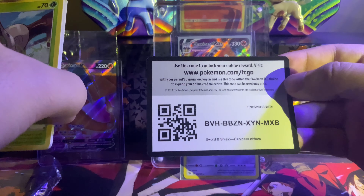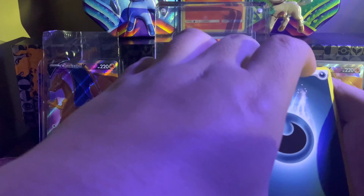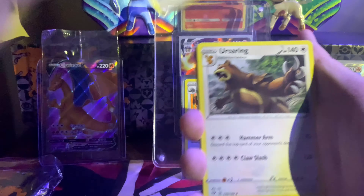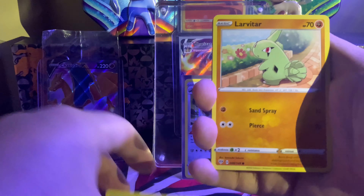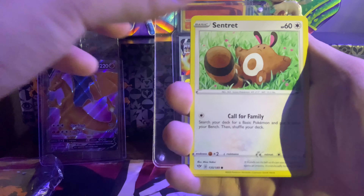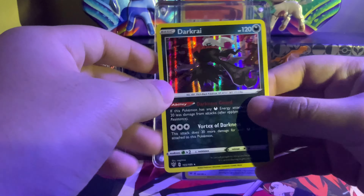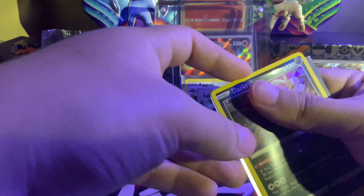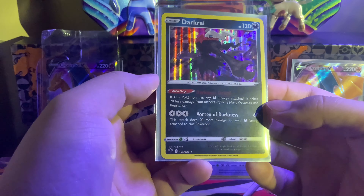I actually have three Evolutions Elite Trainer Boxes coming, so hopefully I can open those soon on the channel. Evolutions is rumored to have a reprint but it's not confirmed yet — it's also a really hot set right now, everybody wants it. We've got a Galarian Darumaka, Centiskorch, Simipour, and a dark holo — so back-to-back holos! Let me sleeve that one up right away using the standard Champion's Path sleeves.